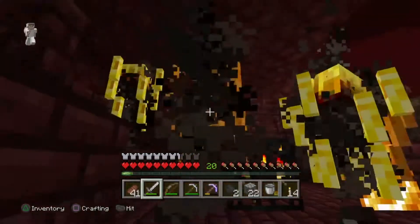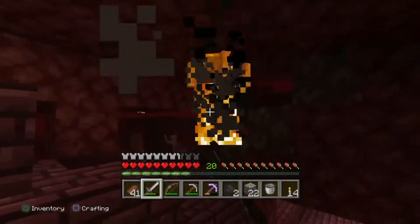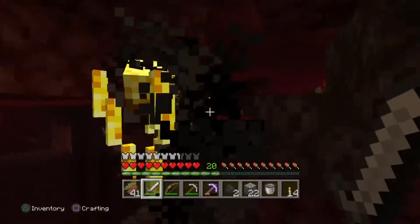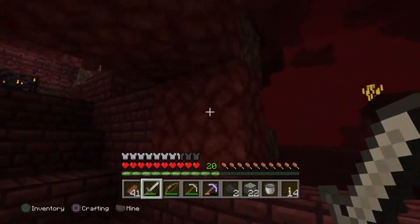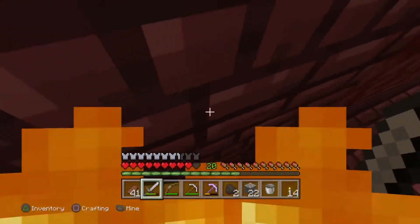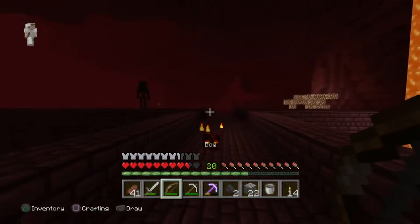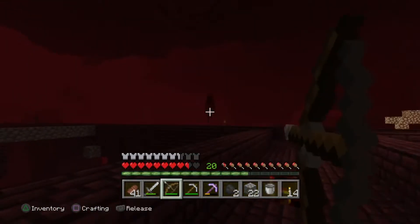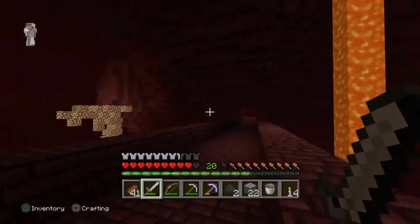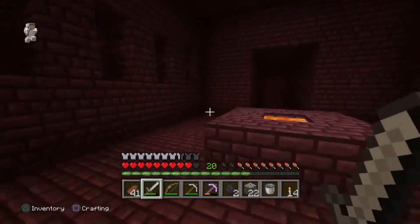Oh hello — oh geez, a bunch spawned! You didn't kill me! Come here, I want you — have to come this way, I don't want to lose the blaze rod if you drop one. I'm dying — okay we're just gonna use four for now, that should be fine. Got that guy. Magma cream? Nope. Oh, the ghast is back from the last episode.